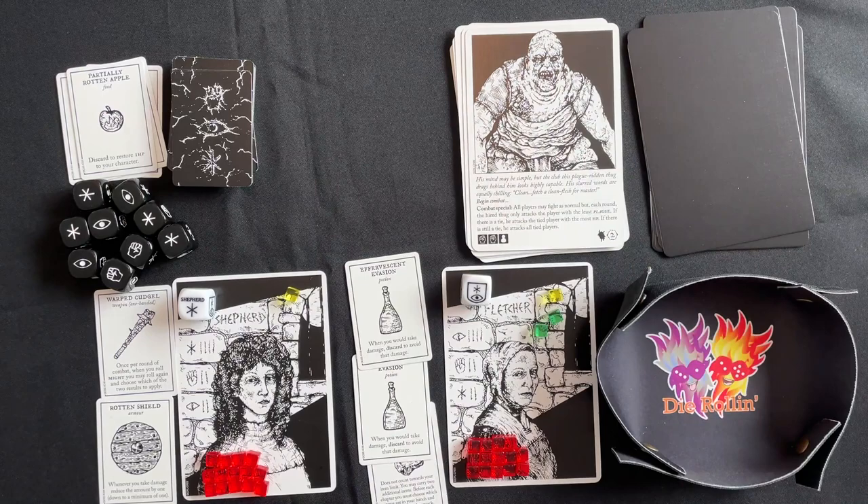Unfortunately everyone misses the next attack and there's nothing to be done — everyone takes three damage from the Plague Lord. Rolling plague gives two to the Fletcher and two to the Shepherd, triggering an additional plague level and two more damage. The Shepherd has to sit this one out and heal — if either character dies, it's game over. The Fletcher must defeat this with a fist. Come on! We have double fists — fist bumping all over the place! We defeat the Plague Lord and are finally able to exit the Dark Castle.